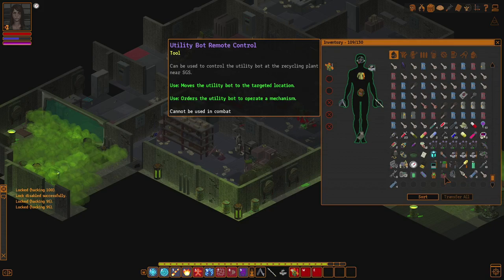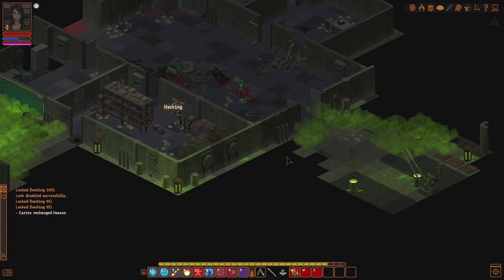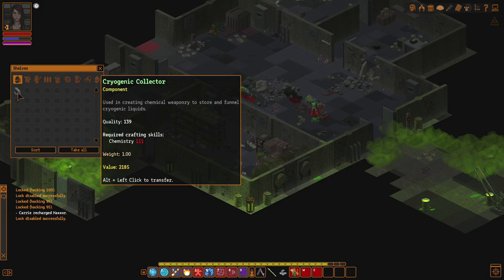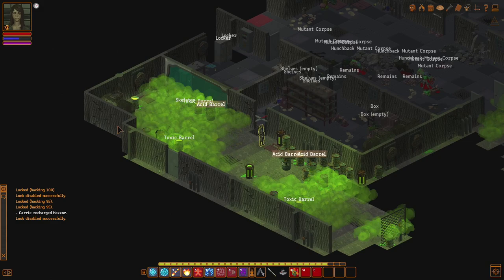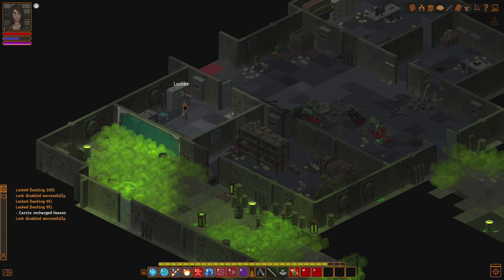We got something here for our energy cells — right there for the Haxor. There are some dead ends in here that we don't need to go to. I'm not 100% sure what is going to happen. That looks like a dead end. It isn't. We got a cryogenic collector — that is a very high quality one. I don't know what that is for. And we got skeletons over there, and toxic barrels. I'm going to take a bunch of damage. Let's explore a little bit more before that happens.